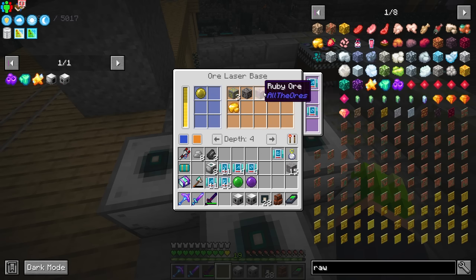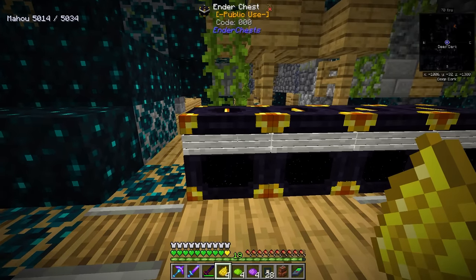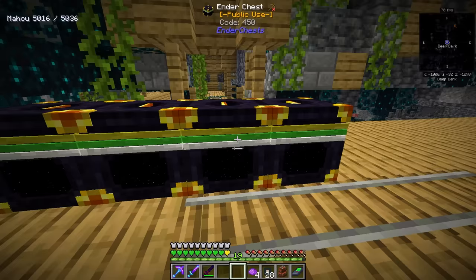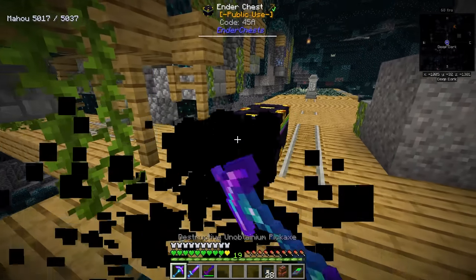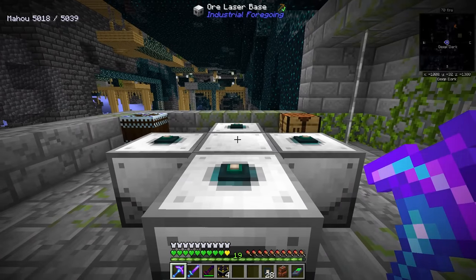We're going to be generating a ton of other ore as well, so we'll have to keep that in mind. I think what I'm going to do is just void everything else except for the allthemodium, because that's really the only thing I want. For my ender chest colors I'm going to go yellow for the allthemodium, green for the vibranium, and purple for the unobtainium — so now we have a chest line designed around those colors. Now we just need to set up a trash can and a filter so we can filter out what comes out of this.